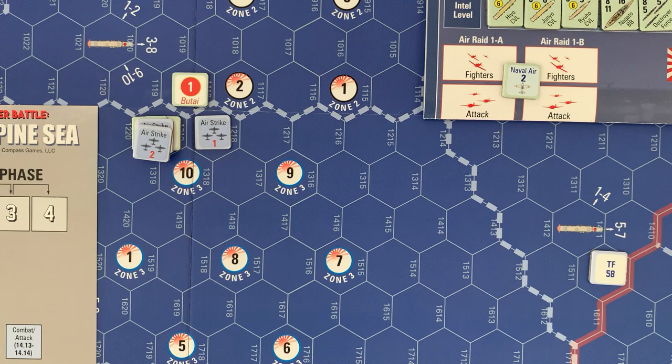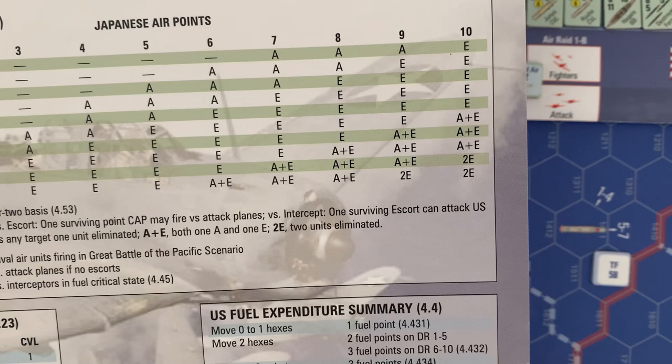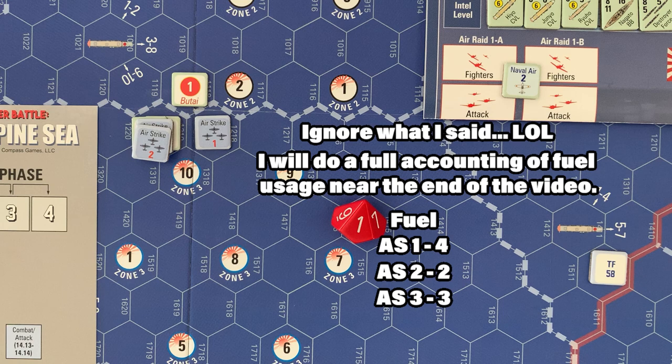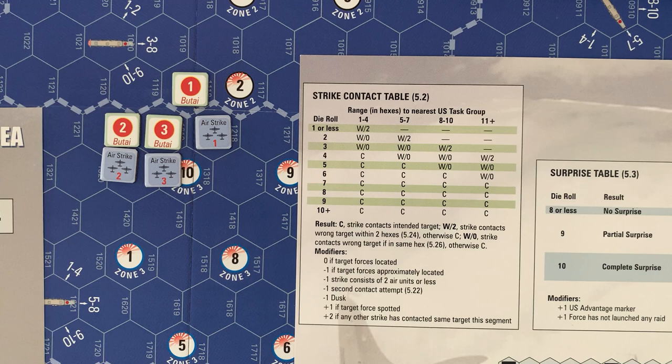On the fuel expenditure summary, if we roll a six through ten we spend an additional fuel. Strike force two rolls a nine — they spend an additional fuel. Strike force three rolls a seven — they'd also spend an additional fuel, but to show the pros and cons, let's say strike force three was successful — say they rolled a one. So airstrike one is down to four fuel, two is down to three fuel, and three is down to four fuel.